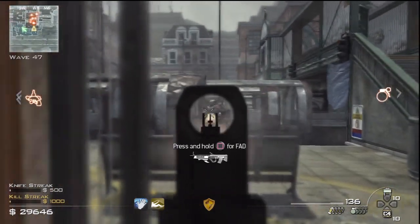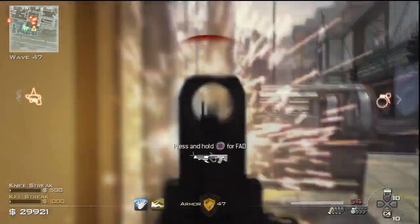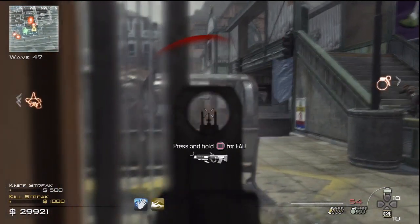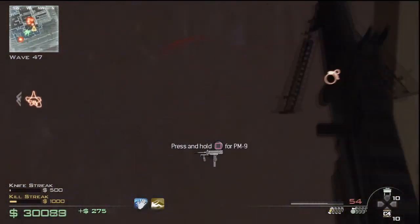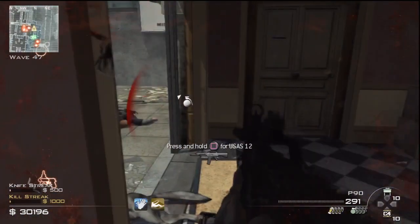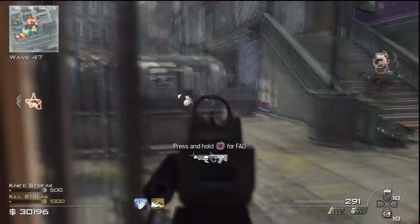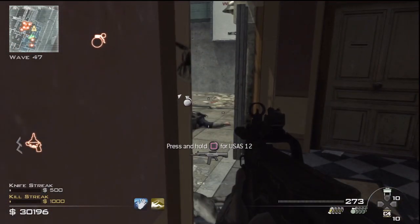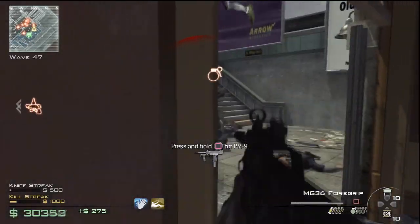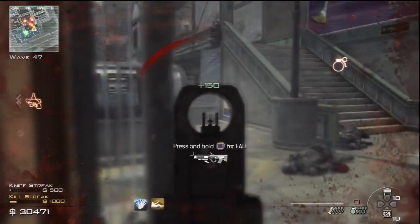The core idea of survival mode is that you want the enemies coming from just one direction only. And the place where you want to camp has to be inside or somewhere where the helicopter can't shoot you. Especially on these easy tier maps, because there's gonna be helicopters coming almost everywhere except on the Juggernaut Wave - on that wave it's only Juggernauts with soldiers and dogs.